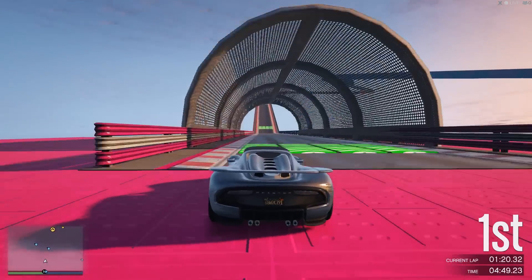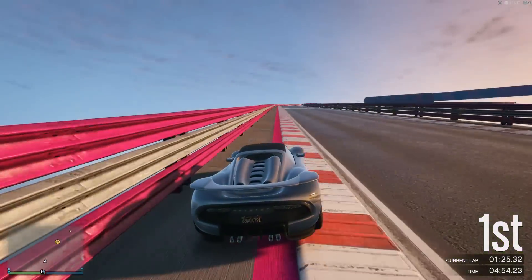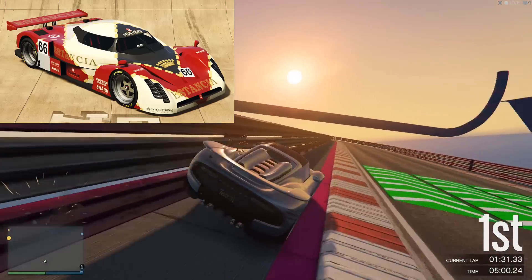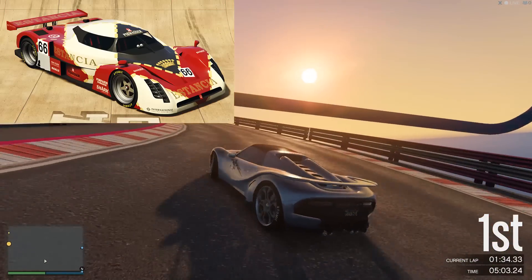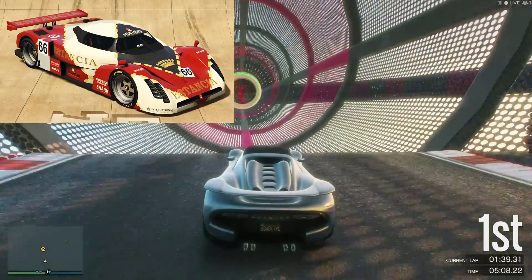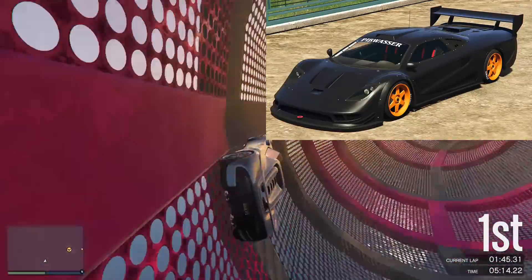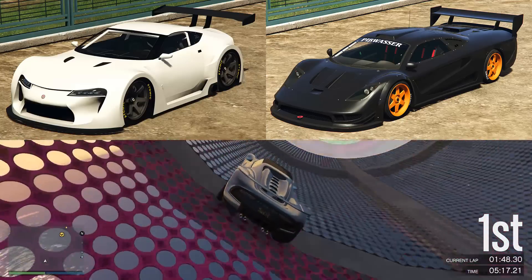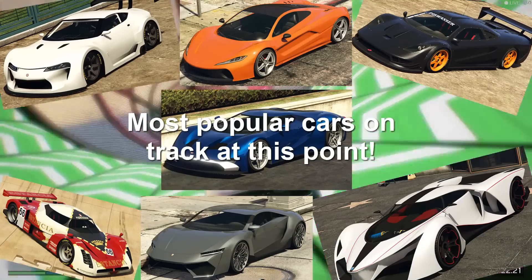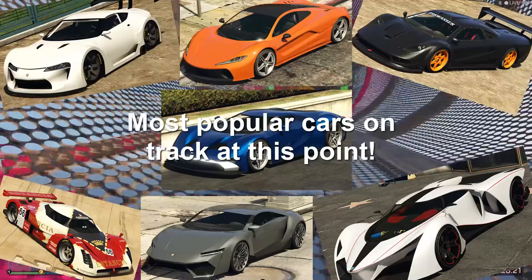Moving on, nothing much for a while until we had the Cunning Stunts DLC, released on July the 12th, 2016. There were so many supercars I couldn't even name them all, but the main car that everyone used was easily the RE7B. If you were around at the time of this car's release and knew about the speed glitch that this thing had, nothing could beat it — that was until Rockstar patched the glitch about a month later, but it was fun while it lasted. The Progen Tiris was also a popular car alongside the Emperor ETR1. Everything about the Cunning Stunts DLC was just perfect — the best DLC we've had in years, if not ever.